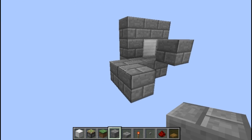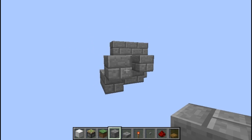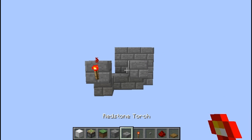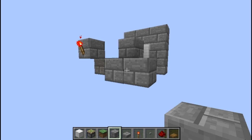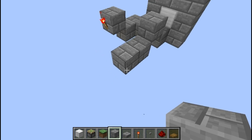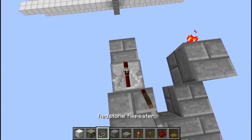Make an L-shape coming out, with one block raised above it. Add a torch onto that. After that, you want to make an L-shape that connects both lines that you have previously installed. On these, you want to put repeaters, and cover every other block with redstone.